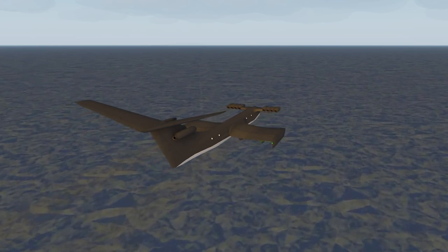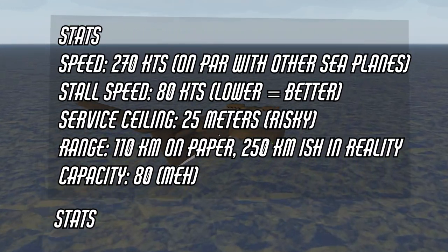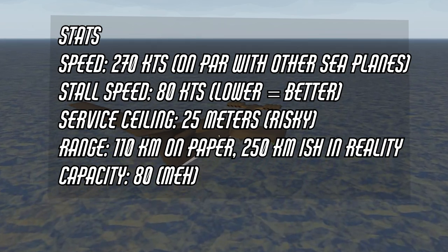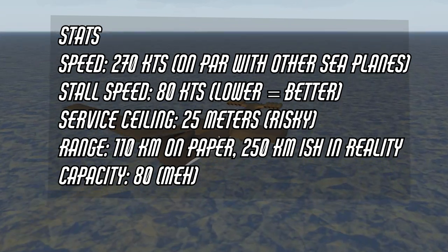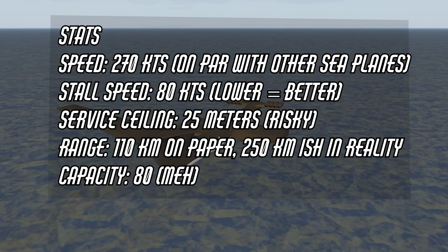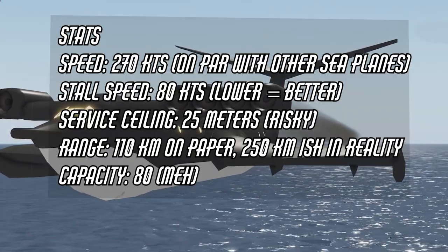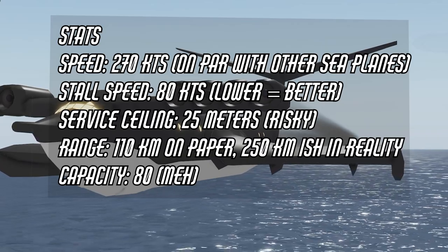Let's start by looking at the plane's stats. The max speed is 270 knots — not too fast for a jet, but on par with many seaplanes available in this game. The stall speed is 80 knots. The service ceiling is 25 meters, which makes it super hard to fly without crashing. The range is 110 kilometers, but you could push it to 250 by flying at about 19 to 21 meters. Capacity is 80.